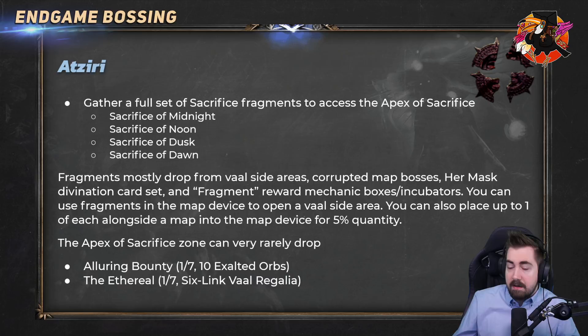If you put a singular one of these in the map device, let's say you have everything except Midnight but you have like seven of one type, you can put a singular one into your map device and this will open a vile side area. This is a good place to farm corrupted six-links and you have a decent chance of dropping a Midnight. It's also not terrible XP when you've just started mapping, so it's a good way to get Atziri early in the league.